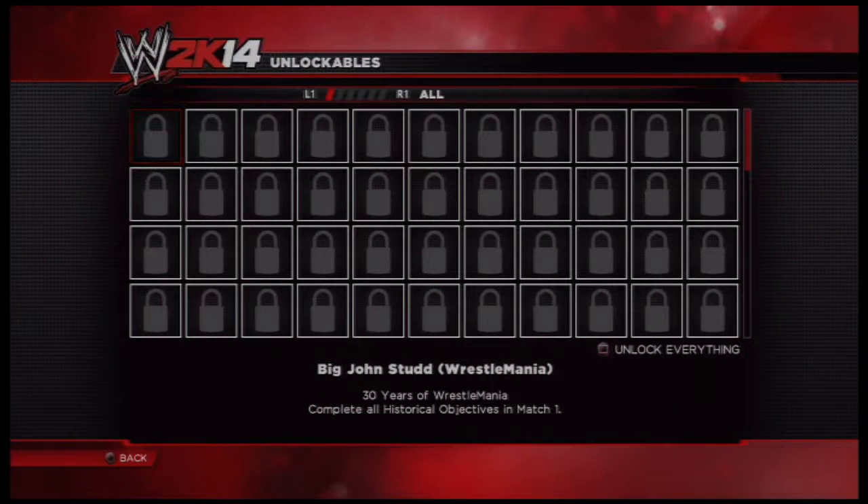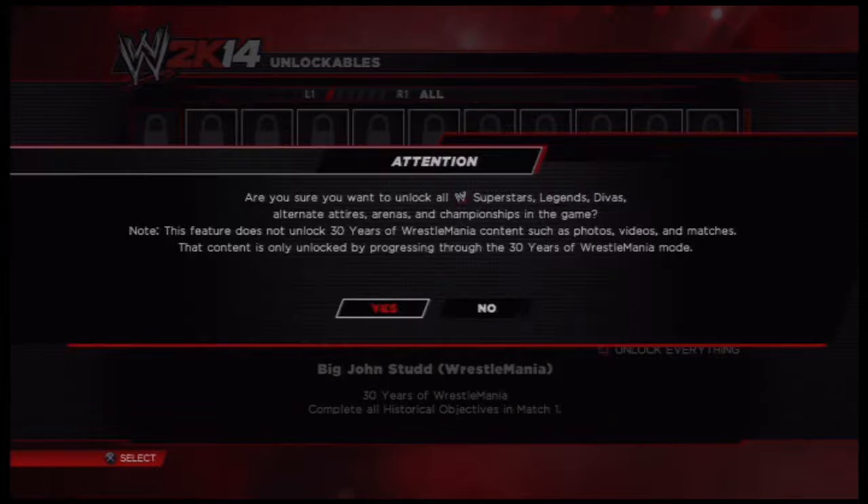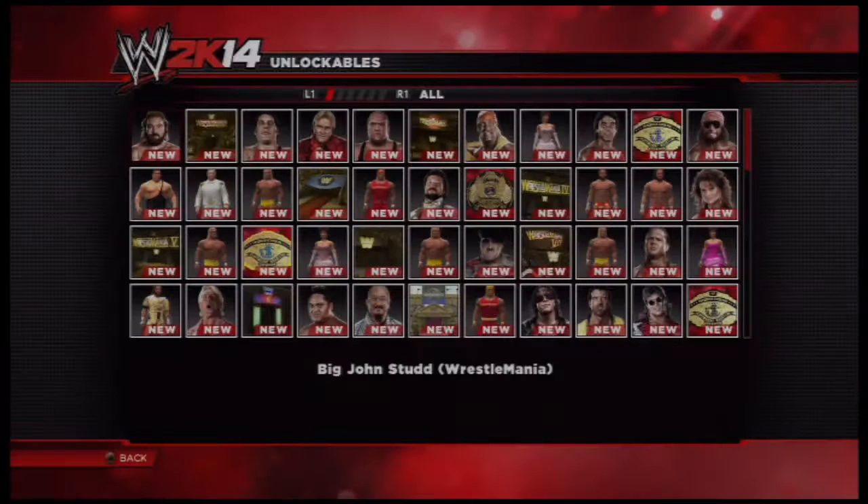Go to Unlockables, and then you press — as you can see down in the little corner there — it says square to unlock everything. You press square, or if you're on the Xbox, I believe it would be X. So you press that. It asks: are you sure you want to unlock all of them? This feature does not unlock 30 years of WrestleMania content such as photos, videos, and matches — that content is only unlocked by progressing through 30 Years of WrestleMania mode. Just hit yes. There you go.